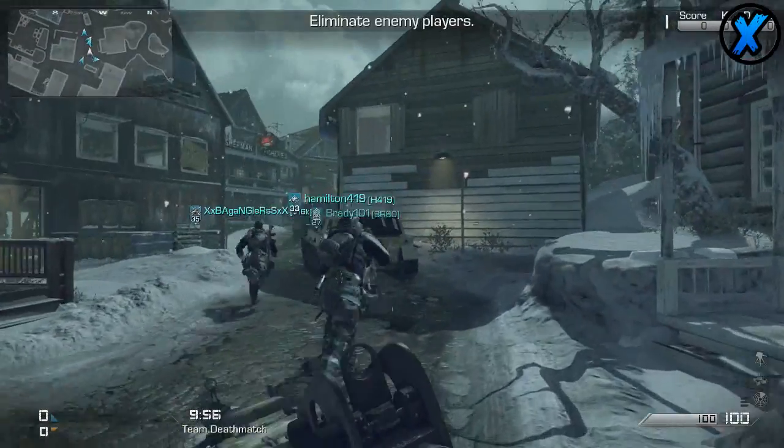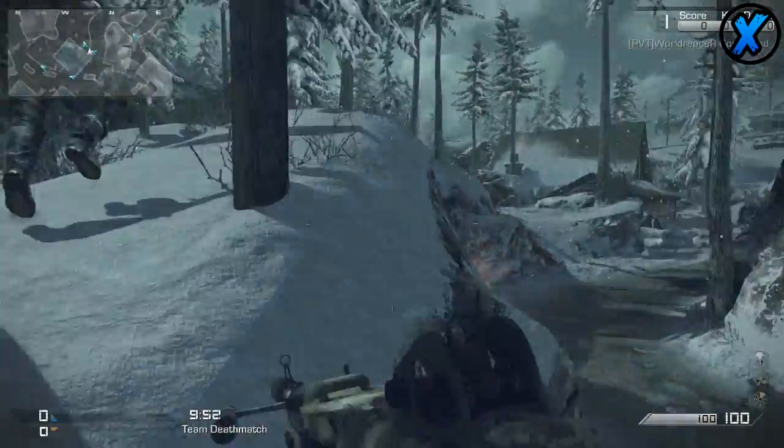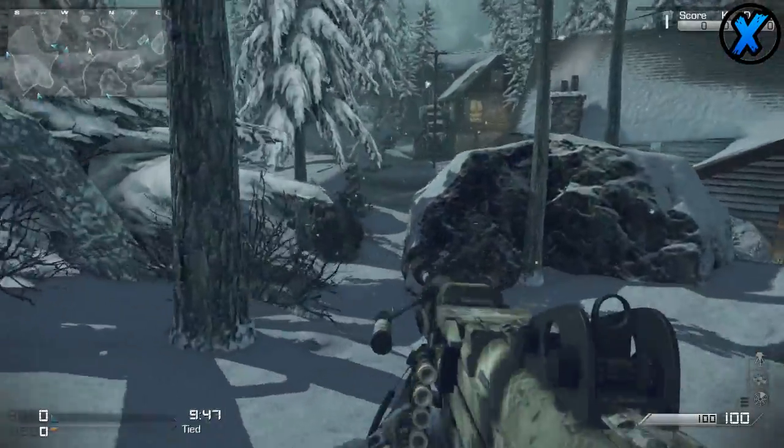Yo, what's up guys? It's X-Rays. Welcome to a new episode of Call of Duty Ghosts Weapon Comparison. In today's episode, we're going to be covering the LSAT and of course the Chainsaw, two of the fastest firing LMGs in Call of Duty Ghosts.